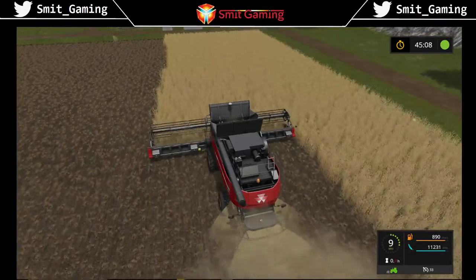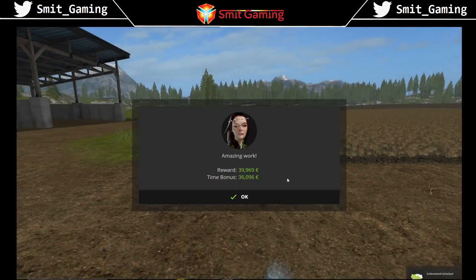Welcome back — we're nearly finished this field, and there we go! Amazing work reward — we got the reward we were supposed to get, and then there's the time bonus: 36,000. So that's actually over 70,000 in total. It's not just 39,000 — you also get the bonus, and the bonus is nearly worth the same amount as the original quoted reward. That's why you go for a bigger field — your bonus is bigger and your reward is bigger. I hope this helps, thanks for watching, peace out!